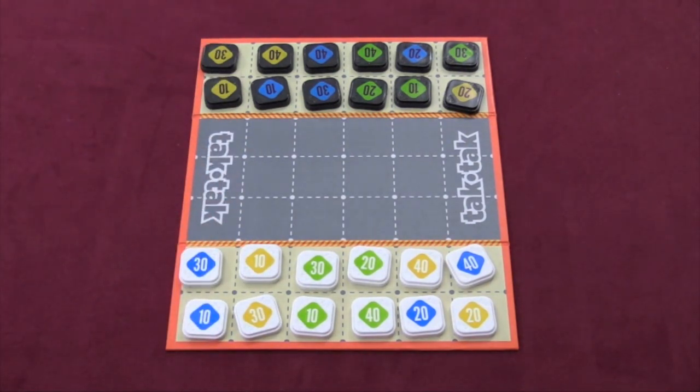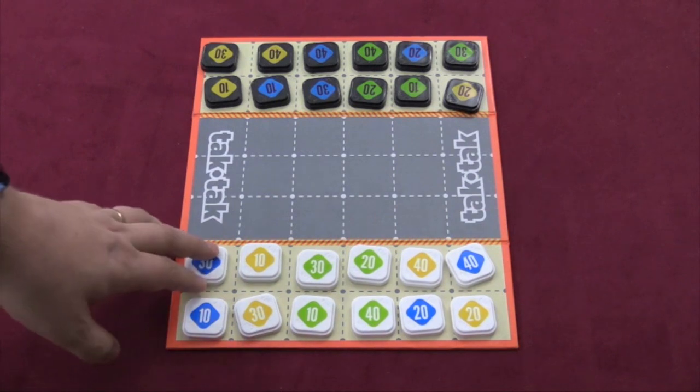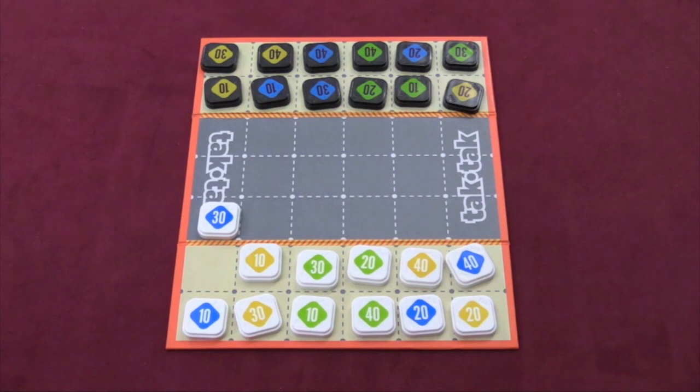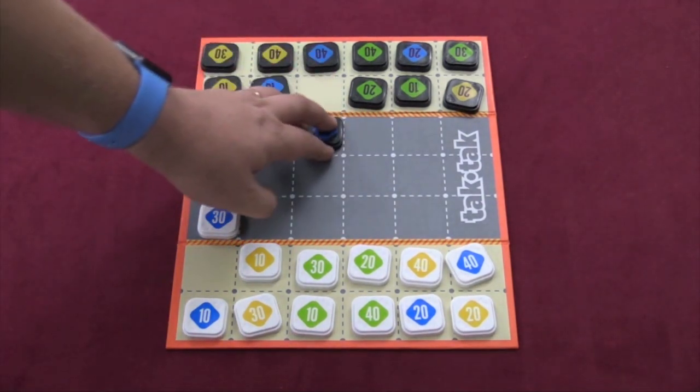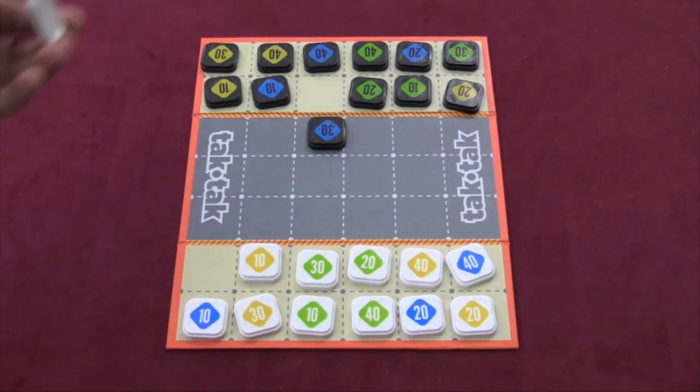Then one player goes first and you go back and forth until the game ends. In the basic game, you end when one player can no longer make a move. In the advanced game — which is what you should play — that's also a way to end the game. But more likely, when one player no longer has any pieces in the attack zone, the game is over. So your first move will be moving into the attack zone. After that, if you ever don't have a piece in the attack zone for any reason, the game will instantly end.